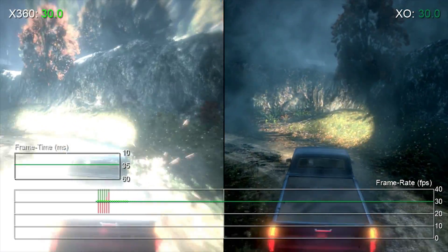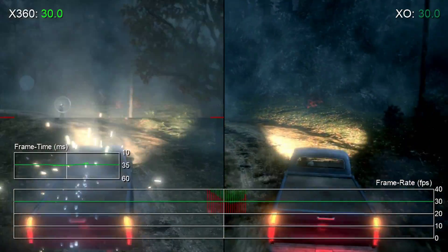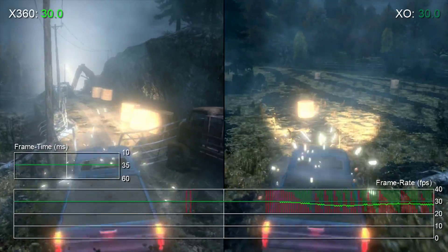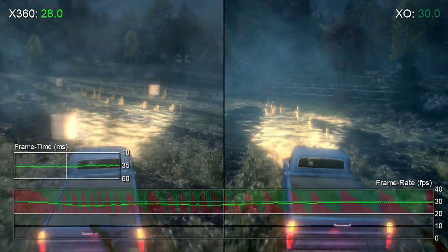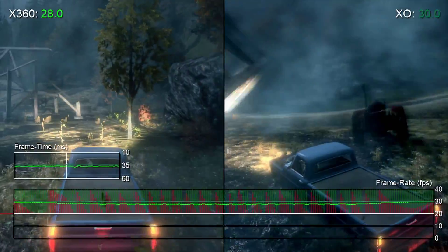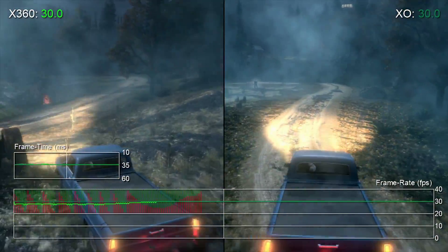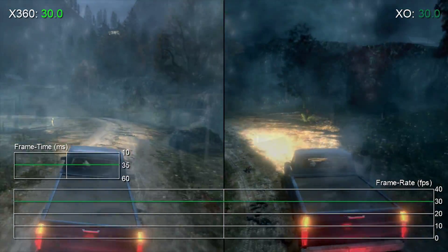As far as good news is concerned, there is a lot to be happy about here. The frame rate is significantly faster on Xbox One, and screen tearing is completely eliminated. As you can see, many sequences on Xbox 360 suffer from noticeable screen tearing, which is of the adaptive variety, meaning that torn frames only pop up when the performance target is missed. Since the Xbox One runs all 360 games with enforced V-Sync, the tearing is completely eliminated here.